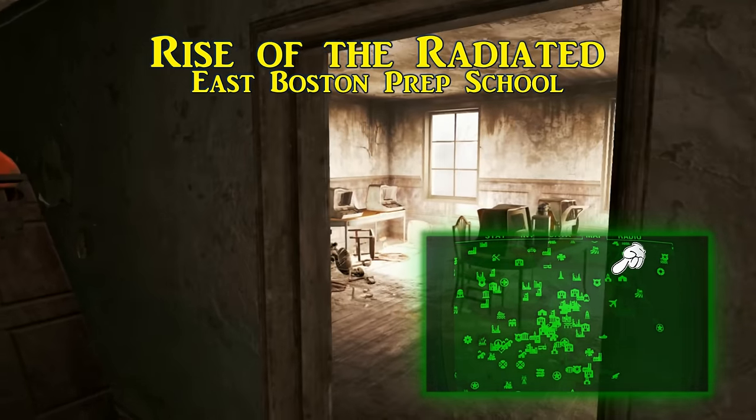Fourth is called Visit the Uxron Galaxy. This one is in Hubris Comics, just southwest of the Boston Common and Swan's Pond. As soon as you step in, on the countertop within a few feet of you, this comic book sits waiting to be picked up. Being this is Hubris Comics, there are quite a few other things to collect in here, so keep an eye out.